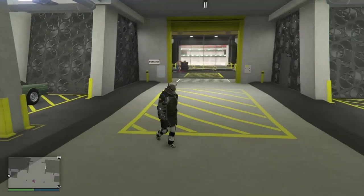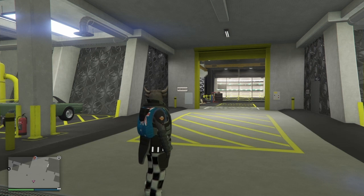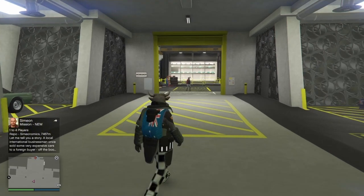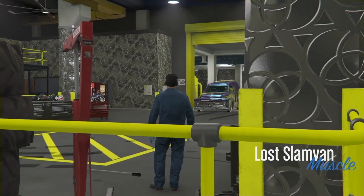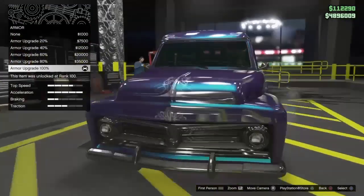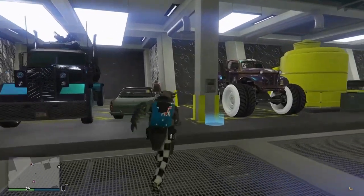We're going to be merging the peyote gasser here. Once your friend spawns in, choose your donor vehicle — I'm using my lost slam van. Enter the arena by pressing right on the d-pad. As you enter in, I'm not going to choose anything except some armor, then jump out of the vehicle and go over to the peyote gasser.